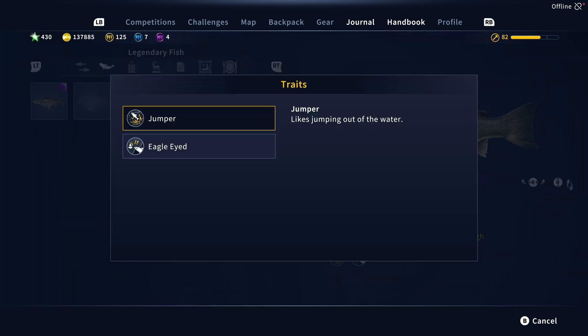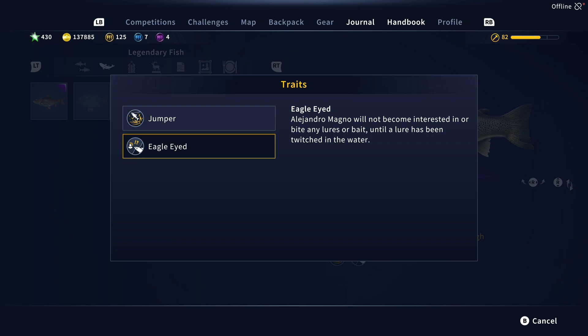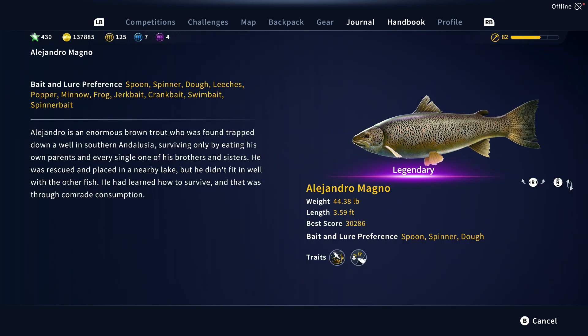I'm in the handbook — let's take a look at Alejandro's traits. He is a jumper and likes to jump out of the water. In my experience I've seen him much more commonly on the surface; you'll see his fin, you'll see him break water, see him swim by your boat very often. He has the eagle-eyed trait, meaning he likes things that are twitching, and it's very common for Magno to ignore your lures, which can be a little frustrating.